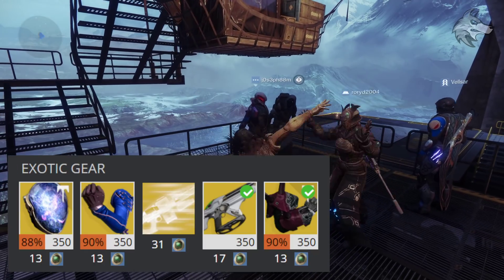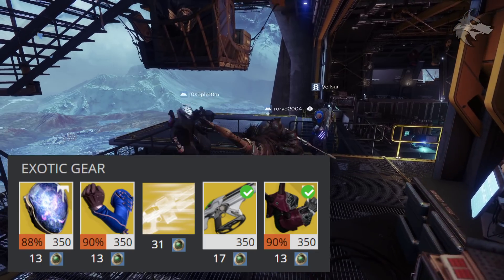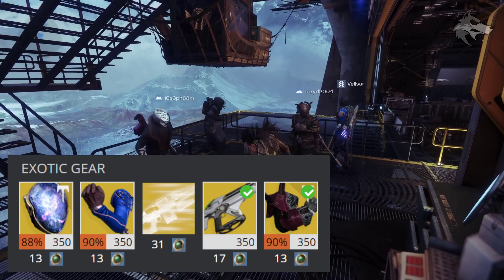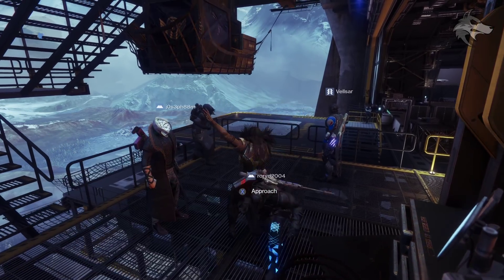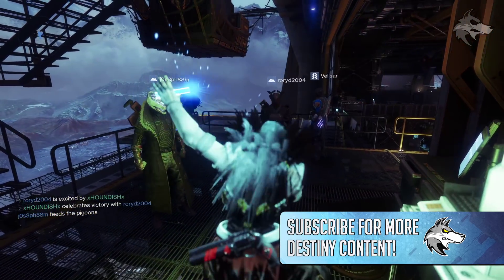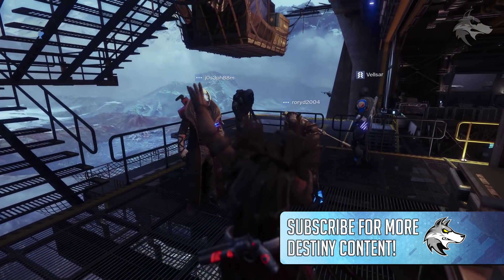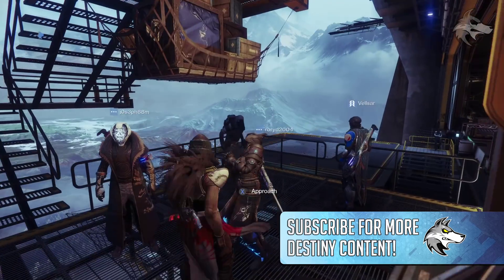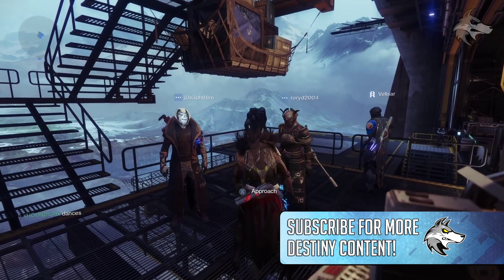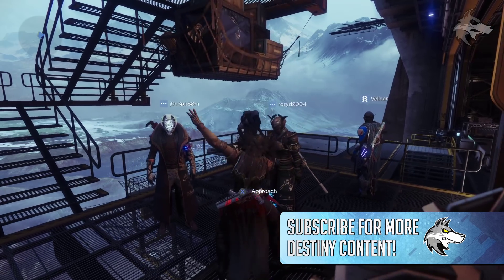That's the Xûr inventory for this week. If you're curious about D1 collectibles, he also has the Astrocyte Verse, Don't Touch Me, a heavy year-one engram, Telesto, and Thagomizers. If you're jumping into Trials this weekend, have a great time. Next week we get the April update, the Grandmaster Ordeal, and Guardian Games — all worth watching for. Guardian Games is free to play, so subscribe and turn on notifications to stay up to date. Stay safe and have an awesome weekend!